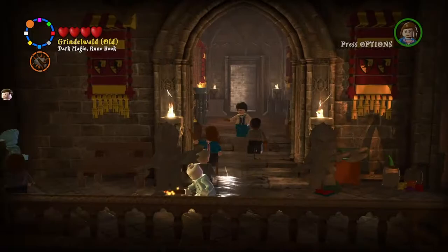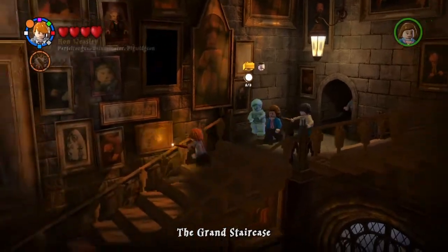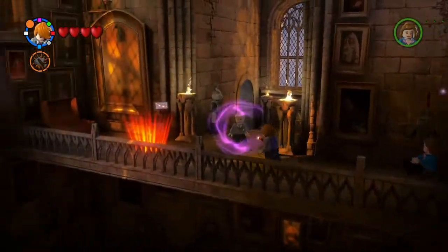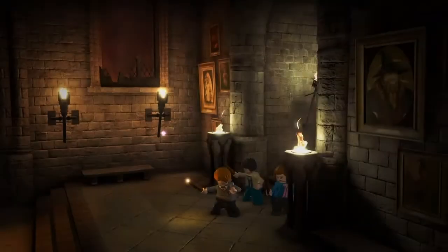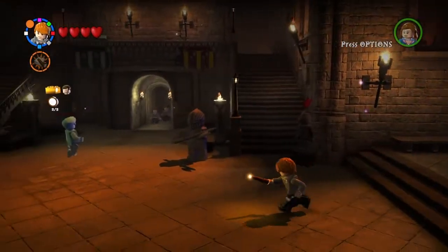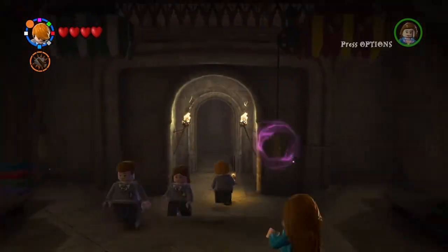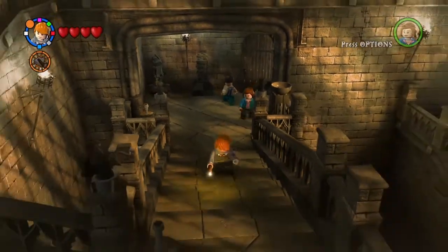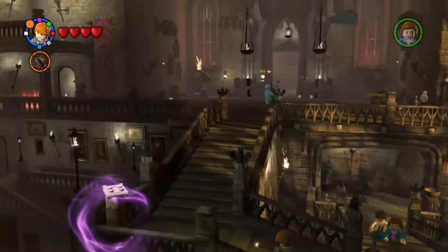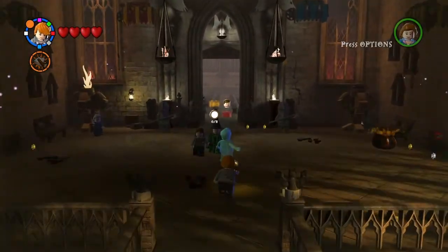Now let's get started by going down here. And as you can see there's the ghost for that area - we got everything in there. Going over here, and then there's the ghost for that area as well. And right back down into here, where today we are going to be doing this area up here. So let's get started with this.